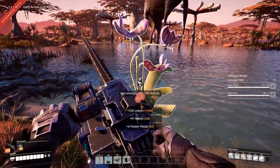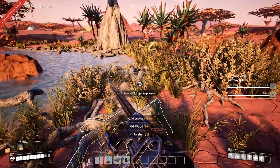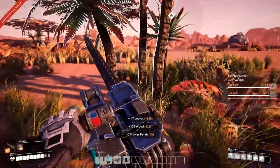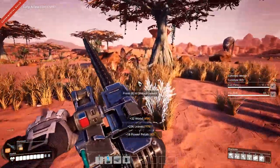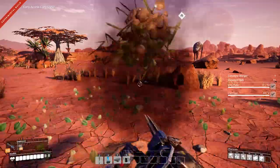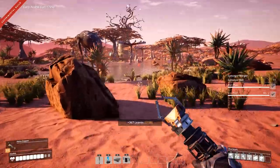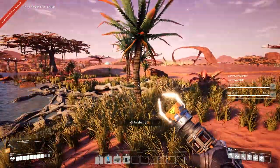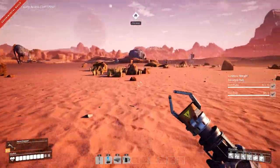Wood goes further than leaves do as well. We're just going to destroy this entire forest because it feels so good and because we can. Oh hi, buddy — sorry, I'm just destroying your home for my selfish purposes. Grab some berries here — I want to make sure not to chop down the berries because I want those to replenish. I believe all this vegetation will eventually grow back, so don't feel too bad.